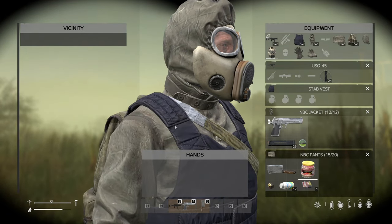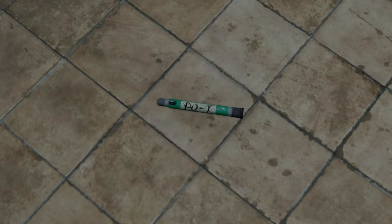The combat gas mask comes with a temporary built-in filter. You can revive an unconscious player with a parks antidote.